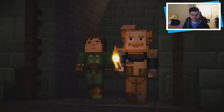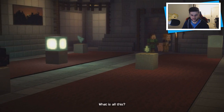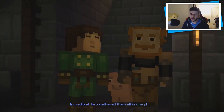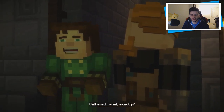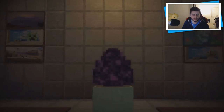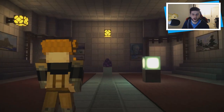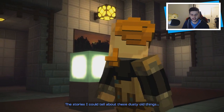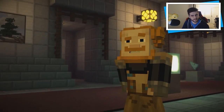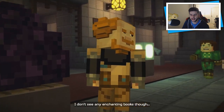I have a really bad feeling about this. And where did he get a torch from? Whoa — what is all this? Incredible. He's gathered them all in one place. And the dragon egg! The treasures of the order of the stone — the ghast tears, stories I could tell about these dusty old things. Prismarine shard, the egg... I don't see any enchanting books though.